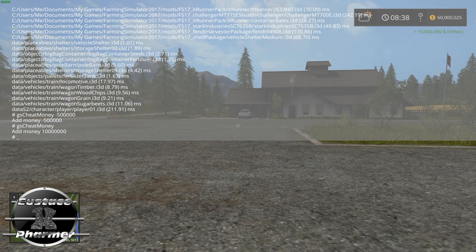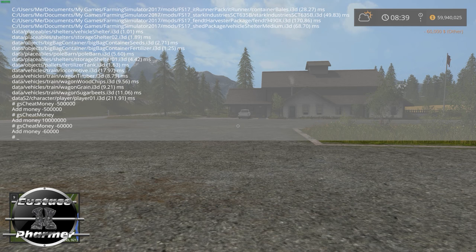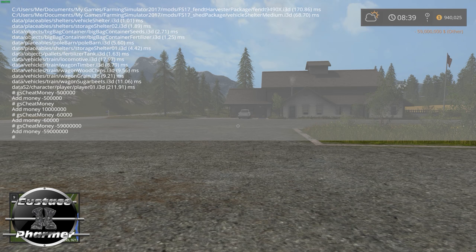Now let's say I want to take away some money. You can re-tab to it or just type in GS cheat money — capital C, capital M. Hit spacebar once, then hit minus on the number pad and the amount you want. For example, minus 60 gives you minus 60,000. Or you can do minus 59,940,000 — that's how you take away money or a custom amount.